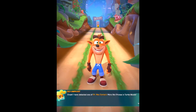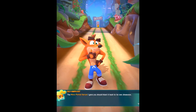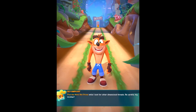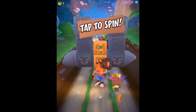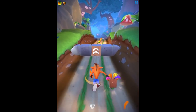It looks really interesting, so we're just gonna be hopping right into it. Looks like Crash is just standing here. Coco says: Crash, I've detected one of Dr. Neo Cortex's nitro ant drones in Turtle Woods. The nitro portal serum I gave you should blast it back to its own dimension. Find the nitro ant drone while I look for other dimensional threats. Be careful, big brother. So tap to run - it seems to be like an auto runner kind of game, sort of like Temple Run or Subway Surfers.